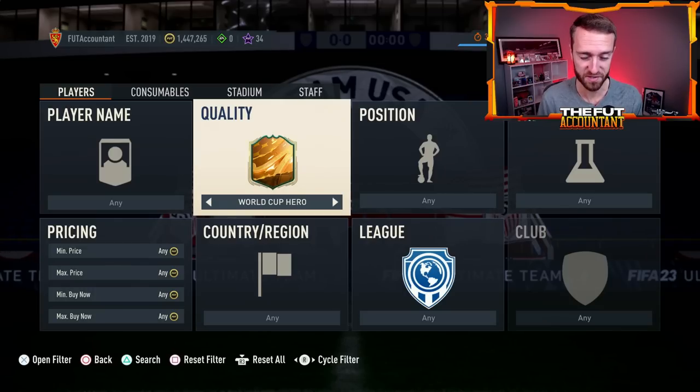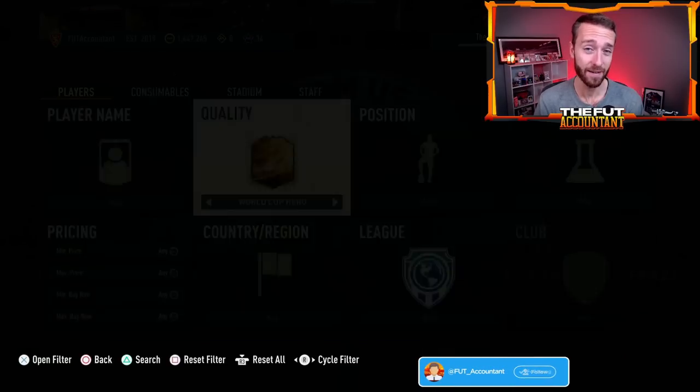Usually upgrade packs of multiple different varieties, and today we expect to see that SBC pack. I want to take a look at the market, how I think these World Cup Heroes could potentially keep getting panic sold into that SBC today, how this SBC could continue to affect the market. We need a day of good content.